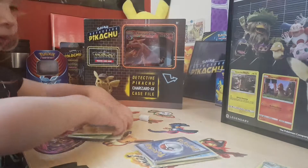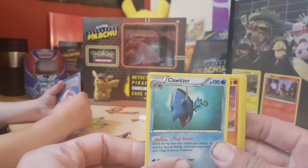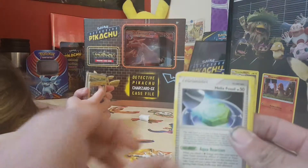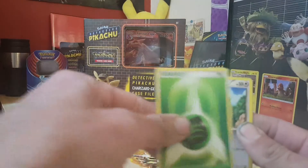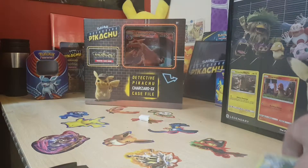Alright, here goes, let's start. My first pack: we have got a Chloritz, a Cubone, a Helix Fossil, a Tepig, an Energy, a Pidove, and a Porygon 2.